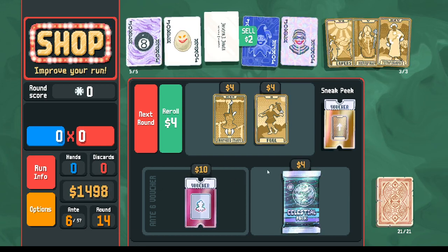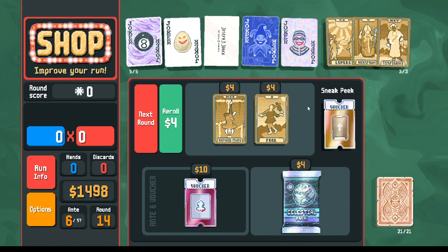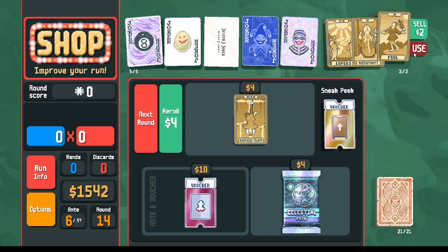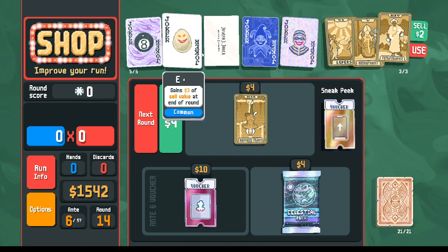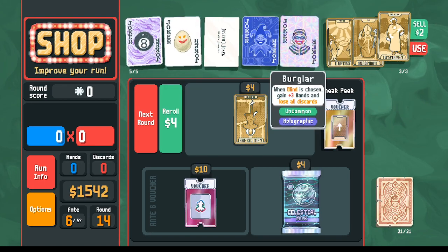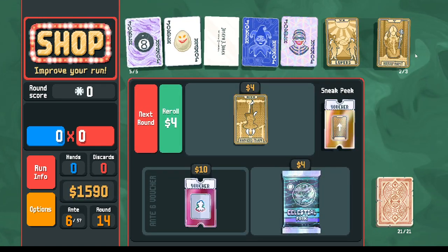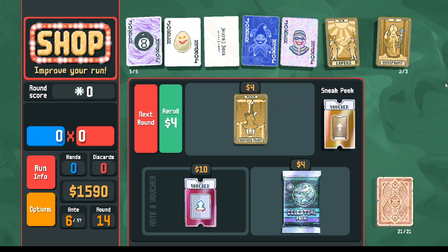We're starting the round here with about 1,500 and we'll see how far we get by the end. Let's start off with some Temperance here — the Temperance is 48 dollars because we've got the 32-dollar egg that we were able to pick up relatively early, and some extra value from the holographic. Two times 50 on the Temperance, that's already a hundred dollars and we haven't even started the round yet.